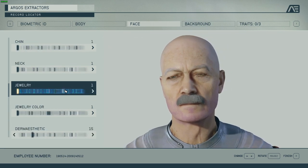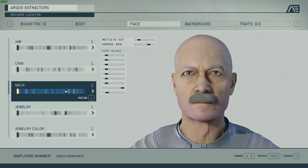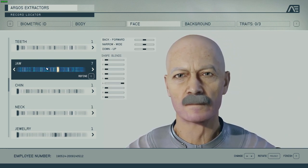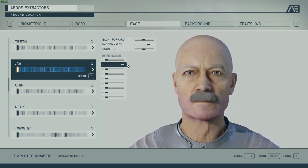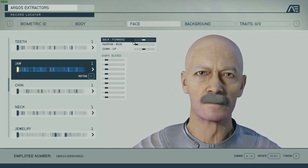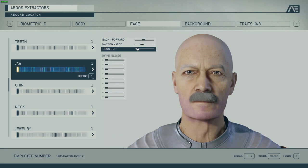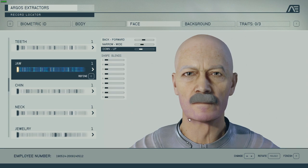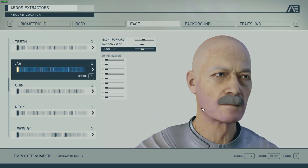I'm going to go back to the jawline and tweak that a bit. Let's narrow it down and let the jaw corner drop down a bit — so it doesn't look too perfectly chiseled and has some character to it.